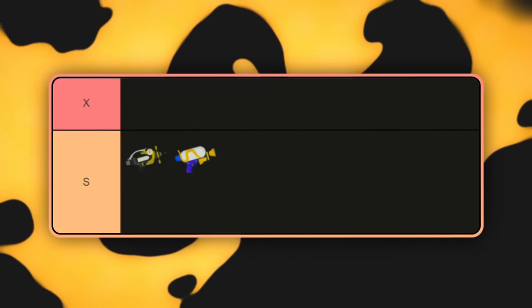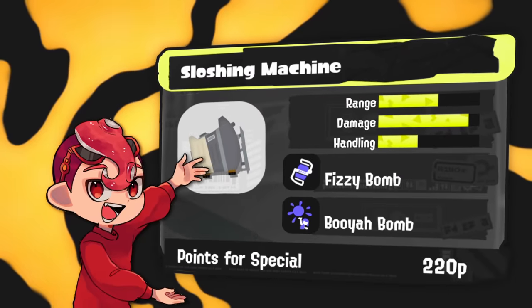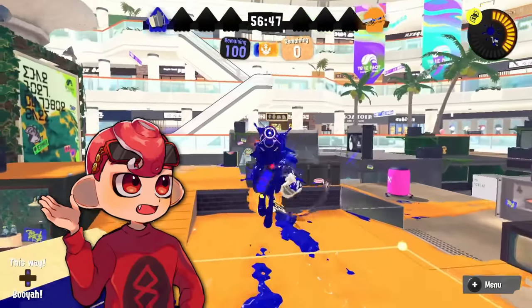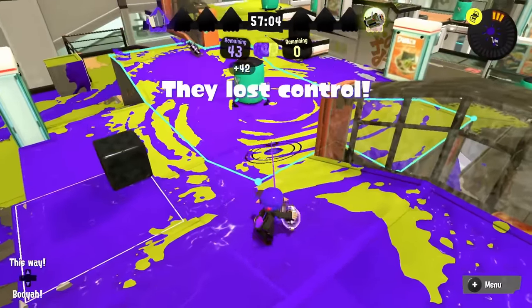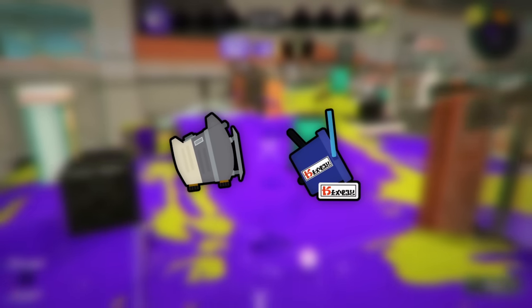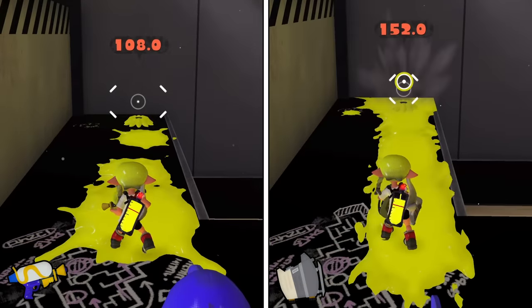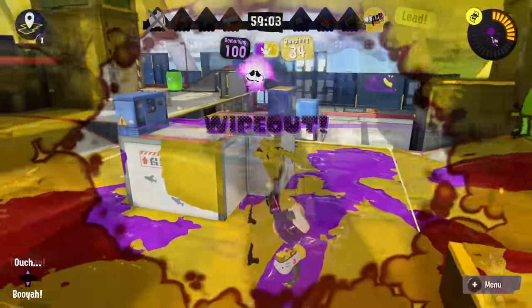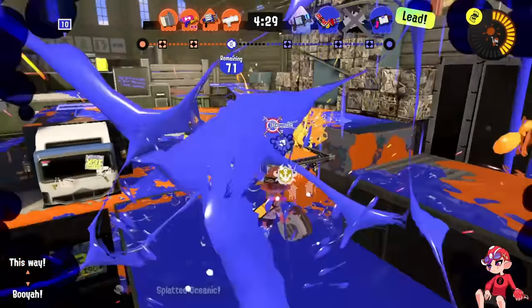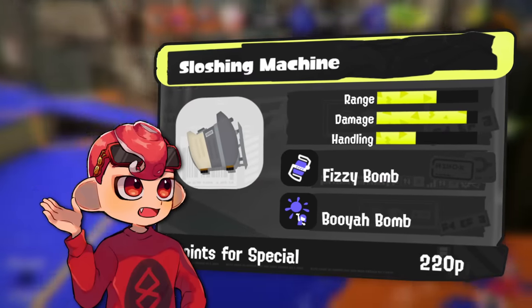Moving to a more different weapon, we have the vanilla Sloshing Machine. In all modes combined I'd probably rank this a tier lower, but in zones only this kit thrives more than it normally does. It's one of the easiest options for long-range area of effect. Double fizzy bomb is still a thing — last ditch plus one sub of sub saver provides insane paint output. Running it alongside Tri-Slosher gives you area of effect, a decent fighter, and something that benefits from Cooler. Machine is very slow, doesn't paint a lot, and struggles when rushed down, but machine players are getting better, and at 220p it's a solid package.